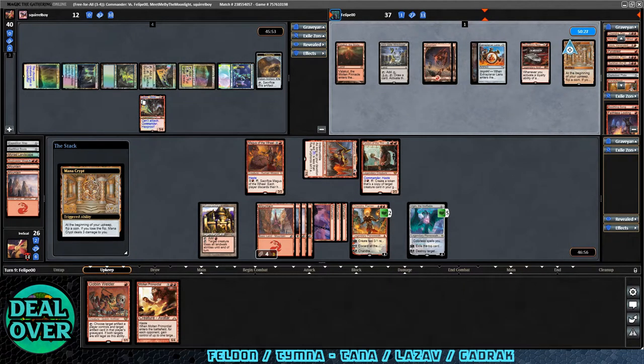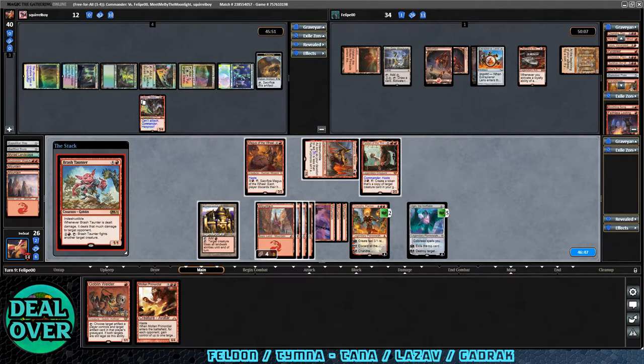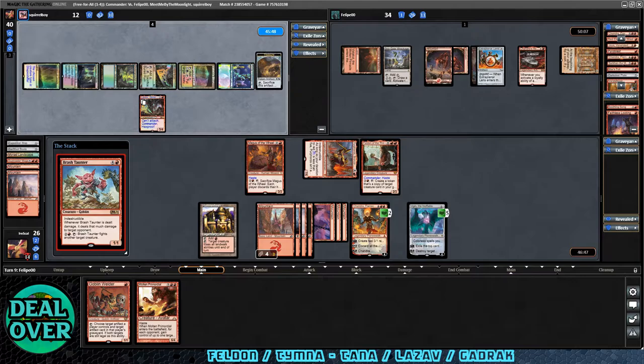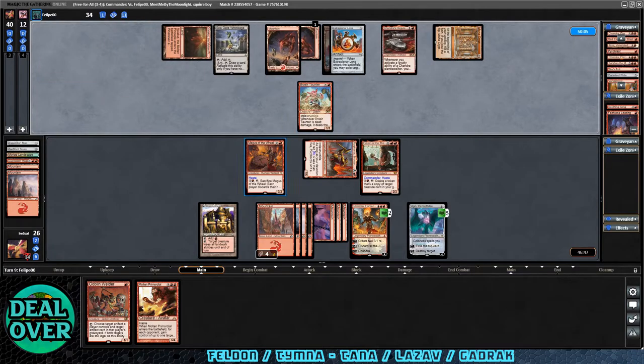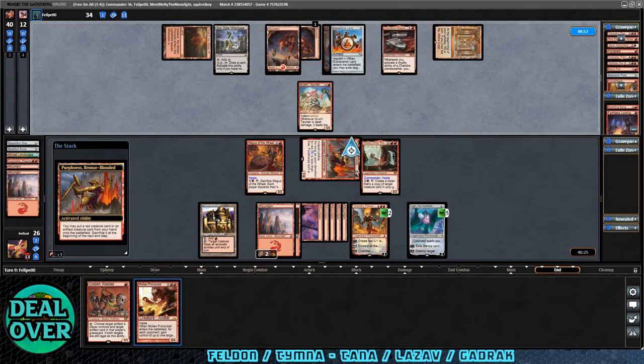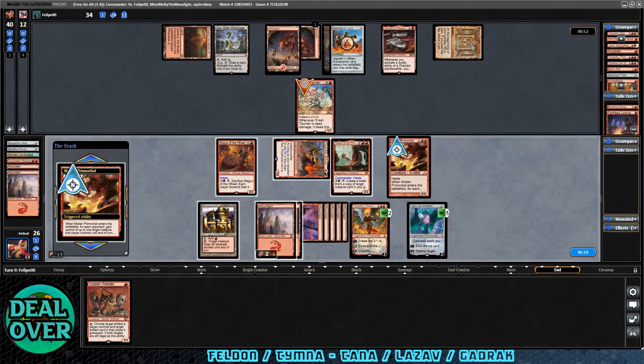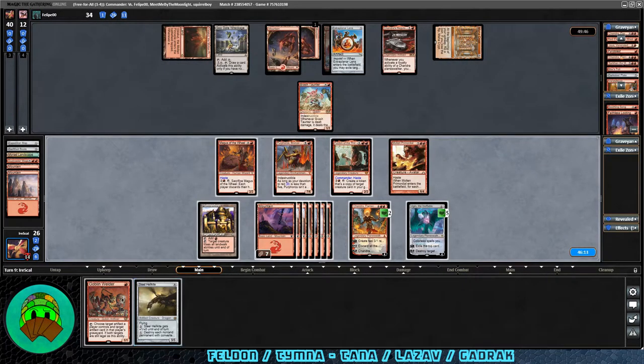Lazav gets one treasure at end step. Over to Gradrock — their Mana Crypt triggers and they get the bonk, down to 34. Brash Taunter comes down — that's hilarious, I do love that card. Lazav quits the game — they had zero cards in hand and no way to control our board state. Luckily we can now attack our opponent. Let's do the Molten Primordial at end of turn so it sticks for basically the rest of our turn. We'll steal the Brash Taunter. Steel Hellkite could be very good. Brash Taunter did go back from the Molten Primordial at end of turn, but let's get down the Steel Hellkite.